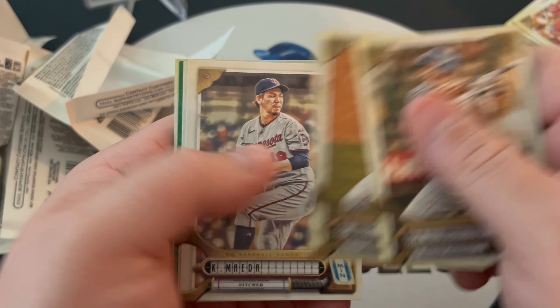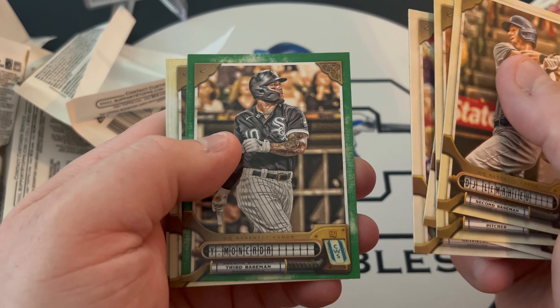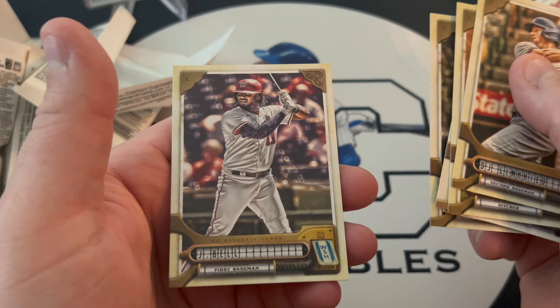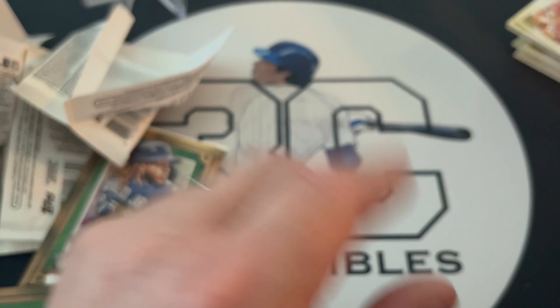Last pack: DJ LeMahieu, May, Kenta Maeda, Joc Pederson, green, Ormikana, Alex Karoloff, and a Josh Bell — who will probably be dealt within the next day or two.